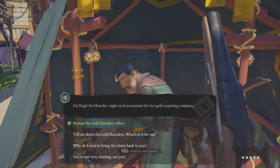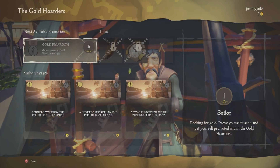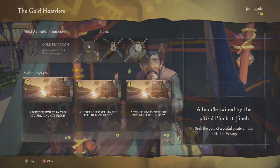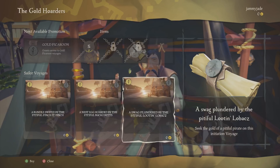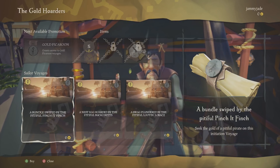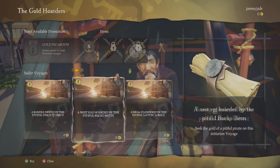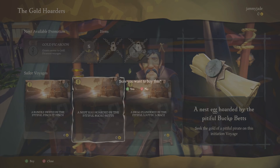So first thing we need to do is greet our traders. Let's set off on a very basic one — you can see we have to gain promotions. The more promotions you get, the more involved the quests get and the more loot you'll get. We've got a few different ones here, and these are all initiation voyages, so it doesn't really matter which one you choose — just whichever one you like the look of.